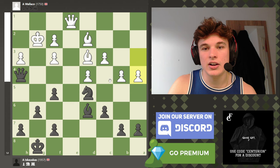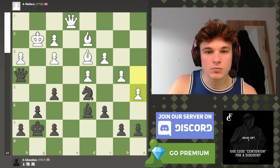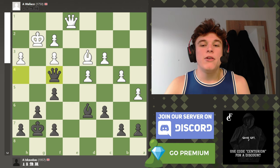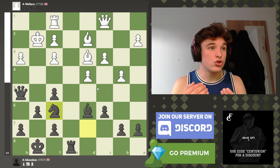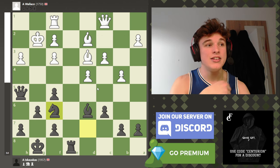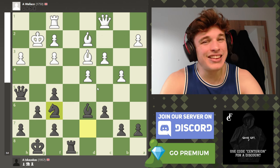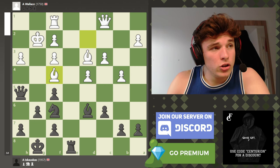If you go C4 to try and stop my Knight from coming to D5, you weaken your 4th rank and these pawns become quite vulnerable. After Knight F6, if you go Rook E1 to try and trade, after something like Queen H4 controlling the 5th rank, White has no entry squares with the Queen on the E file. If I get Knight to D5 in - Queen H4 facilitates that because it attacks the D4 square, making it difficult for White to go C4 to stop me. My opponent chooses Bishop F4, which is just losing.